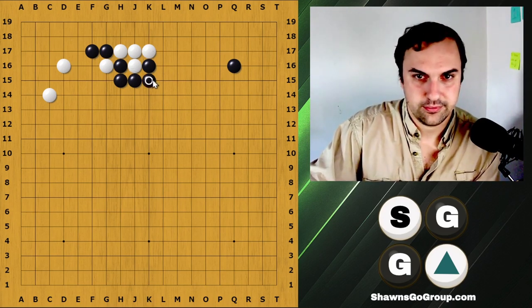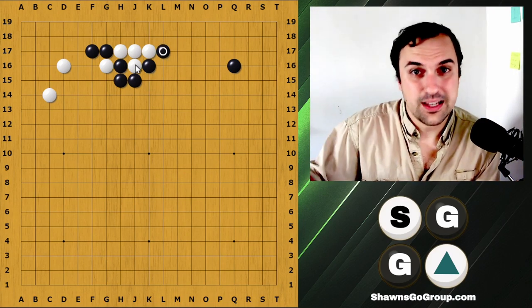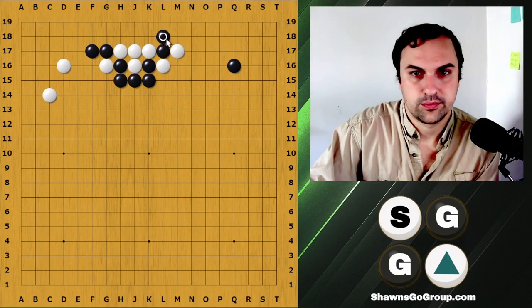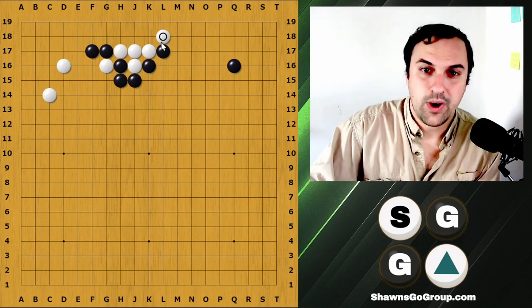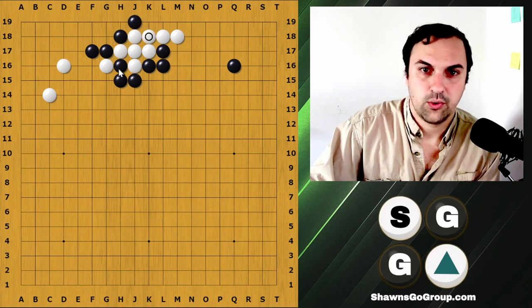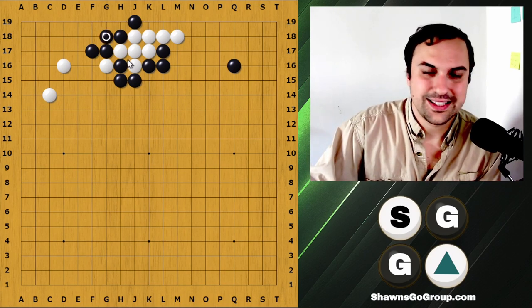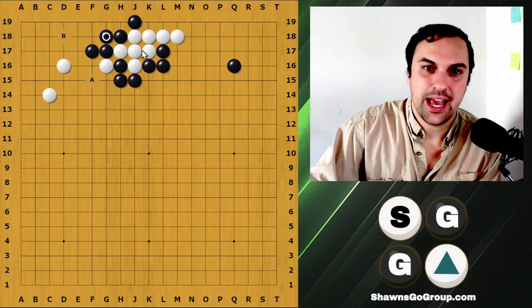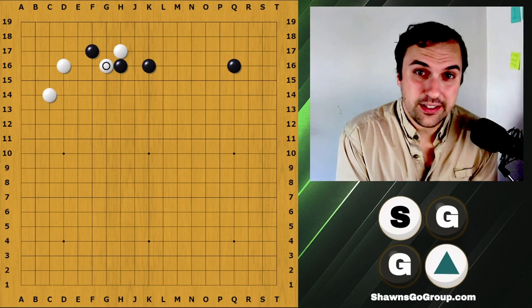A simple move is to play like this. Another option to consider is the double hane — this sometimes will work, sometimes won't. You can see here you cannot be pushed to the edge, so this feels very nice for black. There's also the option of considering the connection. If we connect right here, white is still unsettled and black has both A and B as local follow-ups. The idea here being this hane is likely going to be good for black.